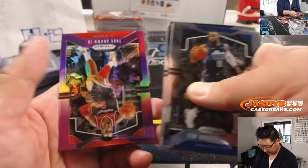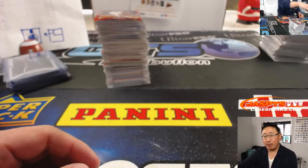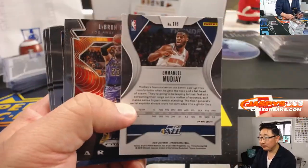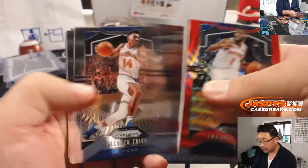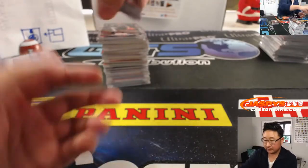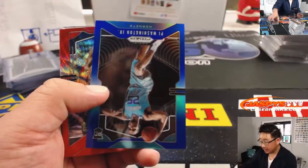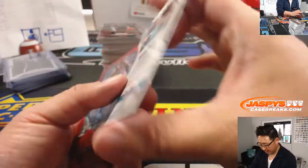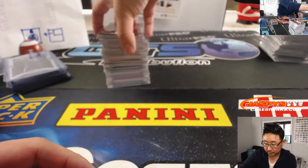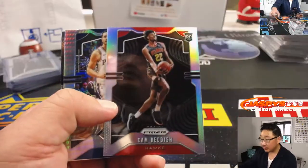Second to last box, here we go. Troy Brown Jr. to 75. Brian O. saying Oregon vs. Utah tonight — who you got? John thinks that's going to be a good game. There's P.J. Washington to $199 for the Hornets. Sean says Utah's defense for the win. Travis says I hope Utah. Cam Reddish Silver.